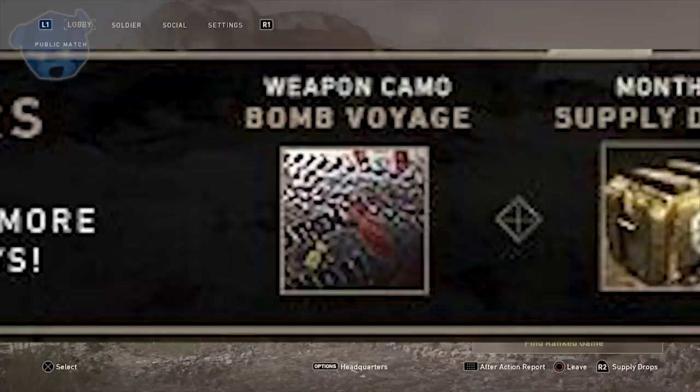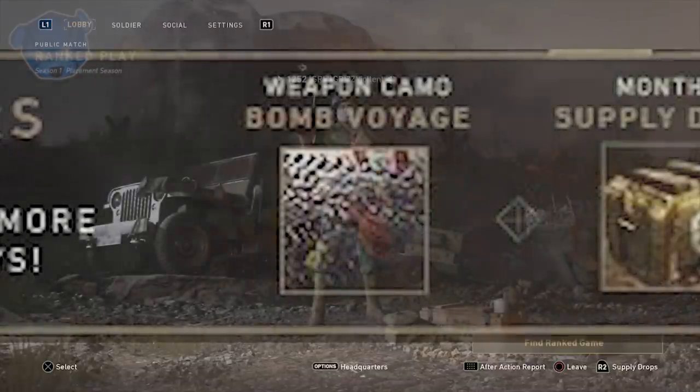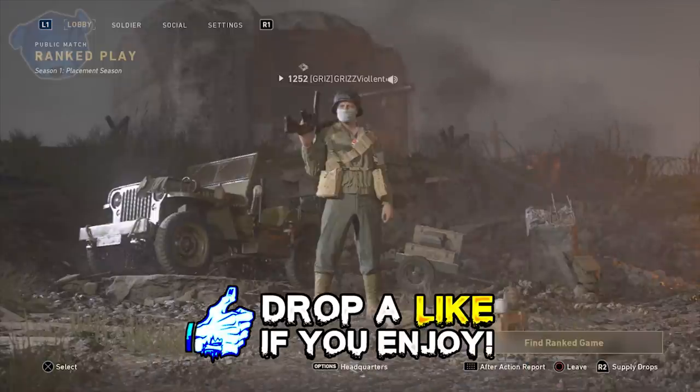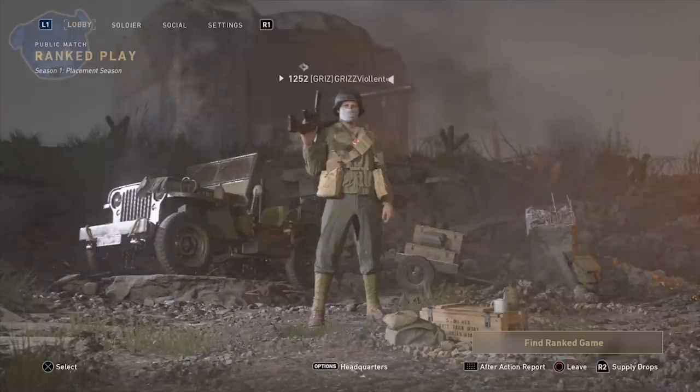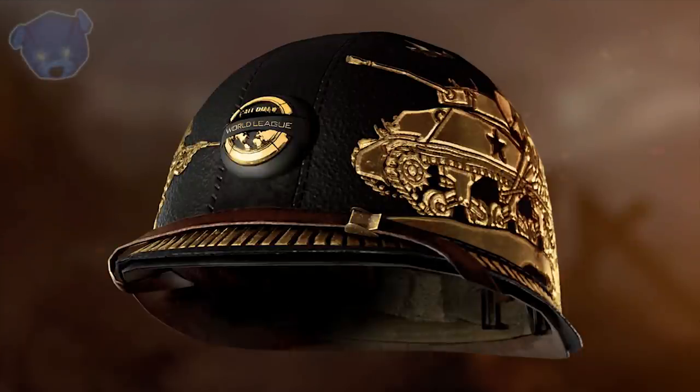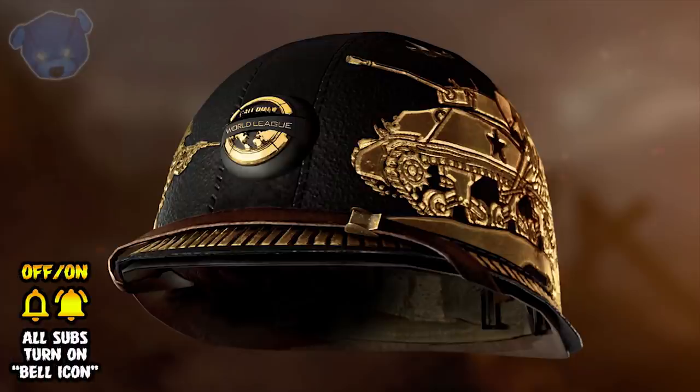If you're not a Twitch Prime member, you can sign up for a free trial at twitchprime.com - I'll have that link in the description box below. The Bomb Voyage camo is exclusive when you link your Twitch account to your Activision Call of Duty account. Twitch Prime is a premium experience included with Amazon Prime, and that's the only way to get the exclusive deal. This kicks off December 8th with the launch of Winter Siege. You can do the free 30-day trial, get the camo, and you're all set.